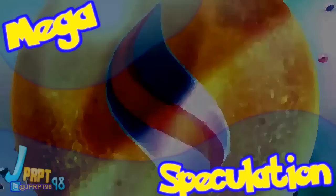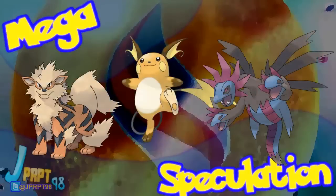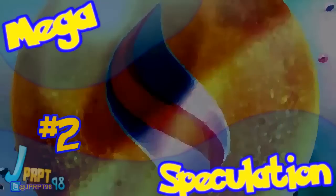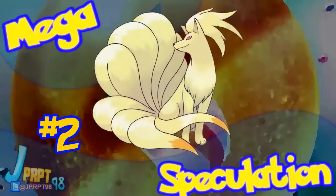Let's start the countdown. I can't even do a proper countdown this episode because in third place we have a three-way tie. Arcanine, Raichu, and Hydreigon all take the spot — a very interesting crowd, especially considering that Raichu and Hydreigon weren't even in last week's top 5. And in second place, losing the battle by just two votes, is Mega Ninetales.